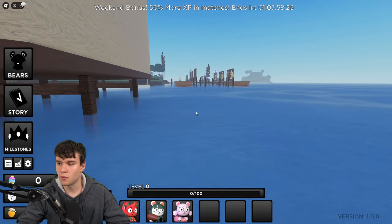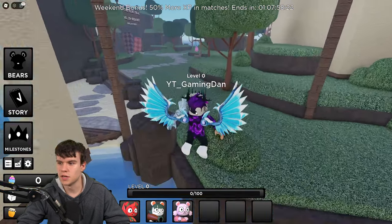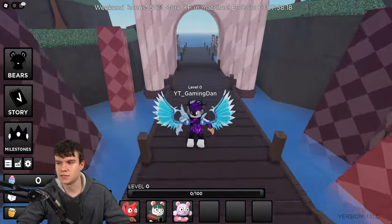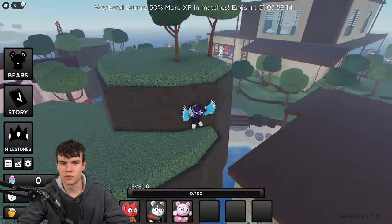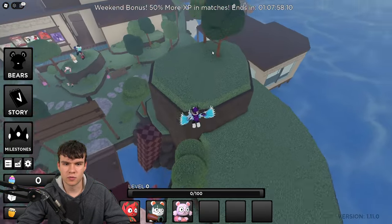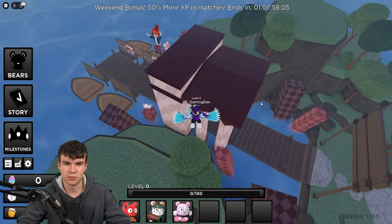Once you guys have that one, follow me. All we're going to do here is run straight forwards through here, and then we're going to get to this area where we actually want to jump on these to get up to the top. As you can see, there's actually one right up there. I'm going to have to do a bit of parkour, jump up here, and we've got that egg right over there.